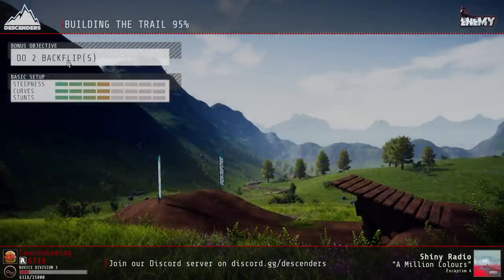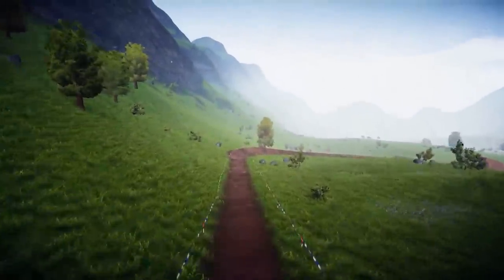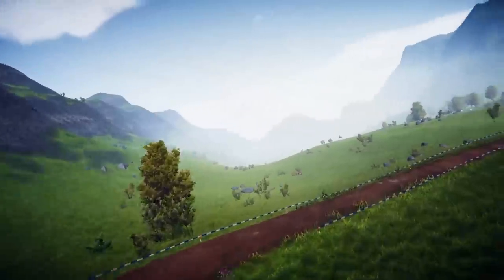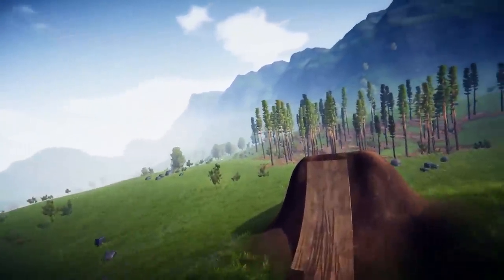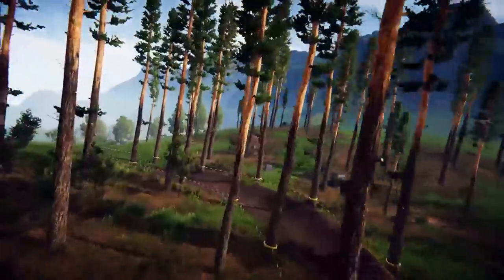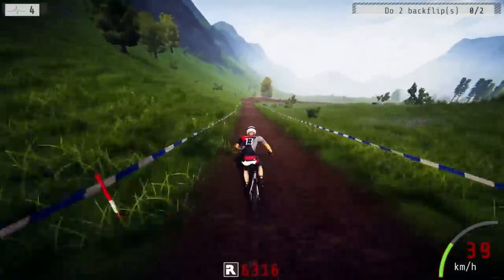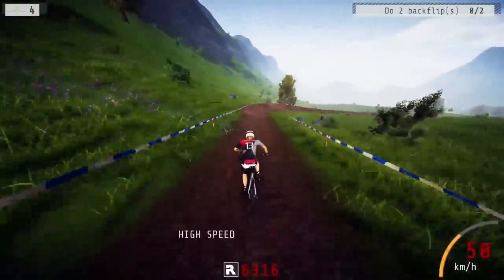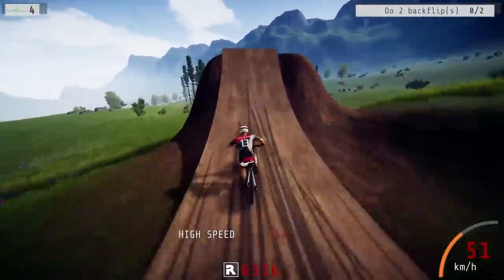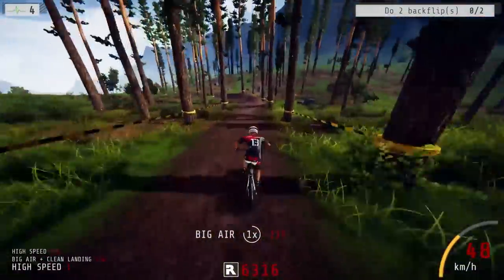There's a little bonus objective — do two backflips. A lot of times when you complete these objectives it gives you an extra life, so we'll try to hit this one. The course preview shows you how difficult it is and what to expect. Oh yes, I can see the trees — this is gonna be fun. We're probably gonna wrap around a tree. The game is actually quite gorgeous; I love the graphic style, there's a lot of color to it.